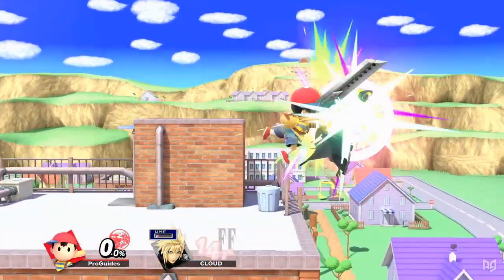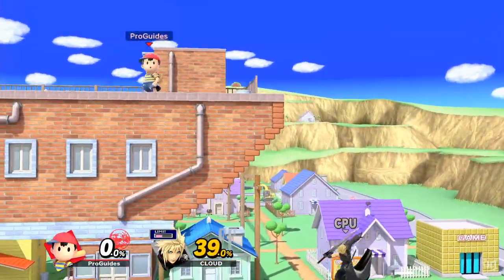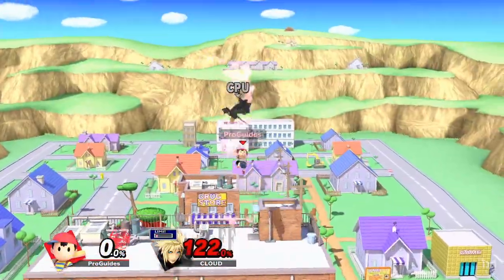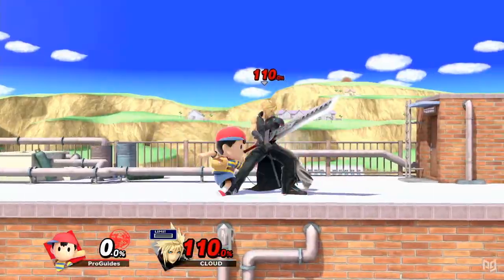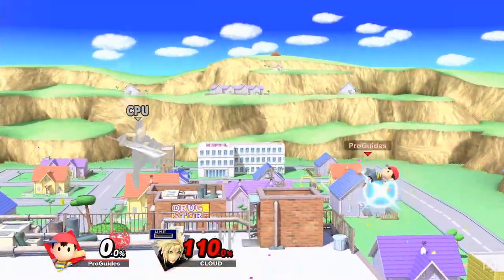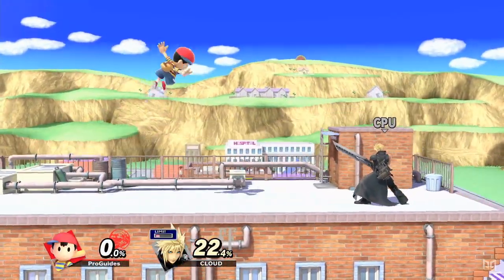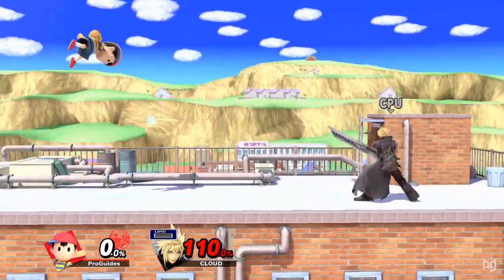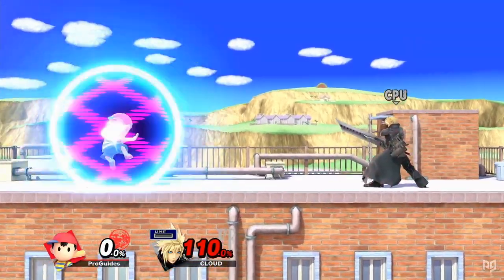Ness's aerials aren't just safe — they start combos and kill as well. Fair strings offer Ness some very easy early percent damage and also carry the opponent off stage. Back air is a very powerful and deadly KO option, and up air both KOs and starts combos. Neutral air is also a KO option at higher percents, and its quick five-frame startup makes it a great combo breaker and out-of-shield option. Basically, fighting Ness is like trying to catch a cactus in a pinball machine — he's moving all over the place and throwing out dangerous moves at the same time.